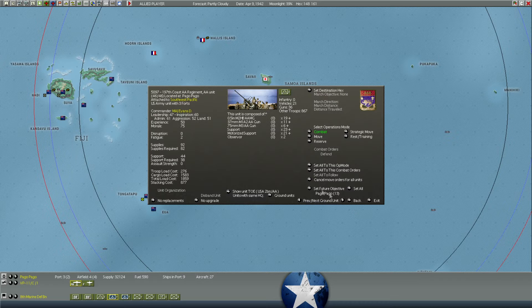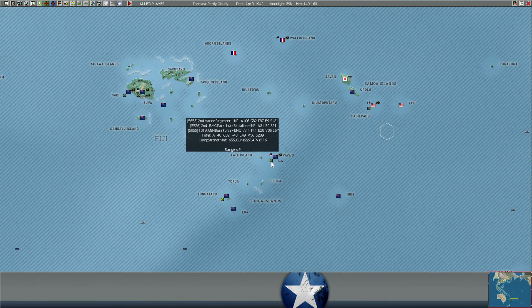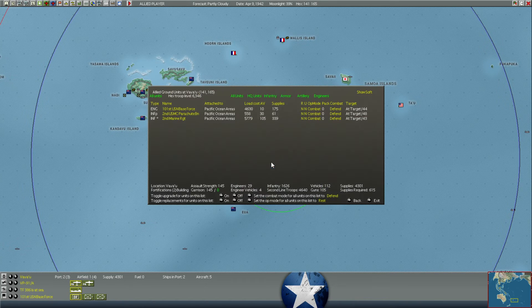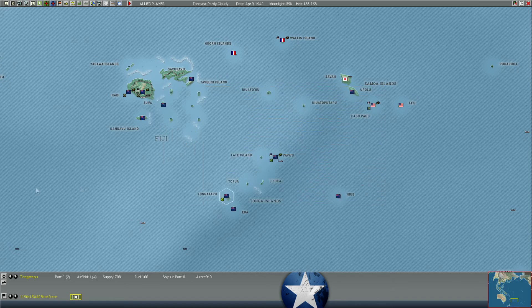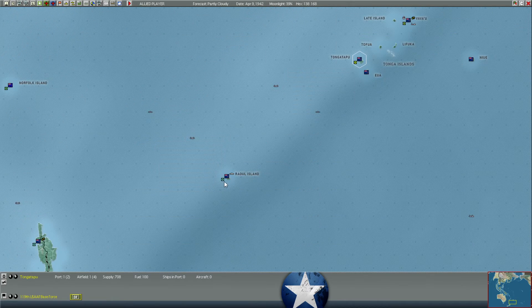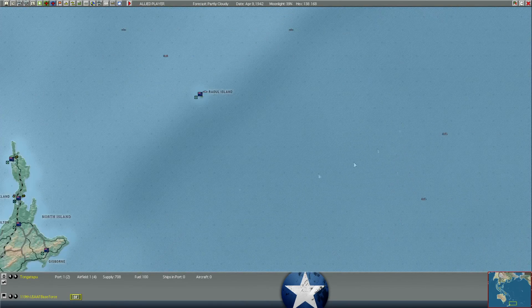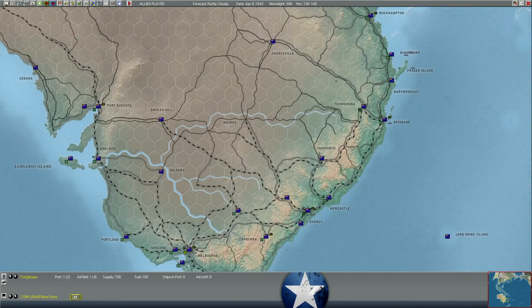We also have a coastal anti-aircraft regiment which should help if they attack us — 11 37mm anti-air guns and 76mm anti-aircraft guns as well. No radar noticed in any of those units, that's a little bit of a miss. And then Vavu we also threw a Marine Regiment into and we're trying to build it up. Airfield at 1 almost to 2, port at 2 almost to 3, forts at 2 halfway to 3. Between Tongatapu and Raul Island, where I put a base force unit, we can shuttle aircraft between New Zealand and the Pago Pago line — even fighters. So if we need to pour fighters in for a safe convoy route, we can put them in New Zealand and then fly them north.